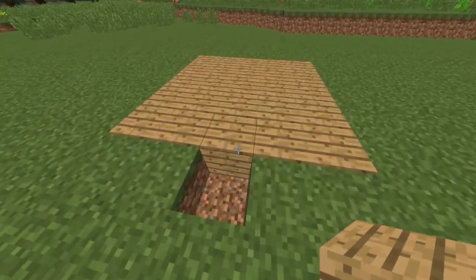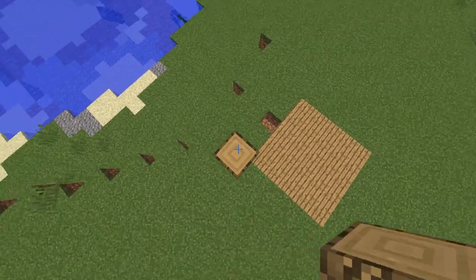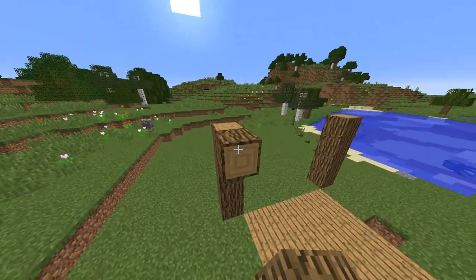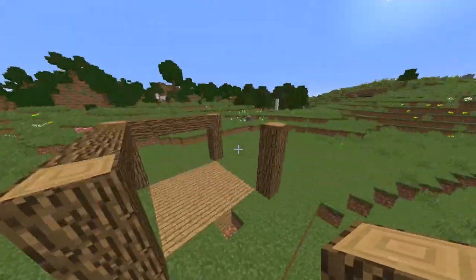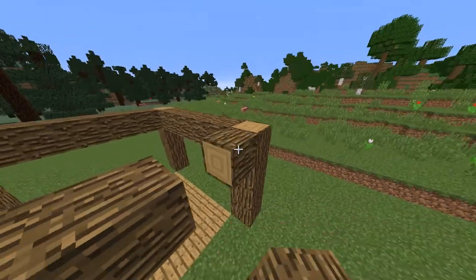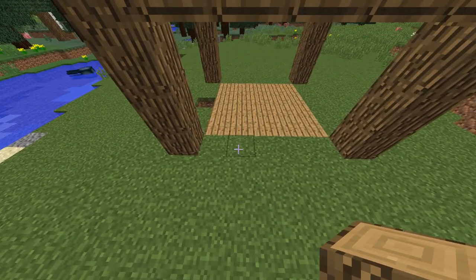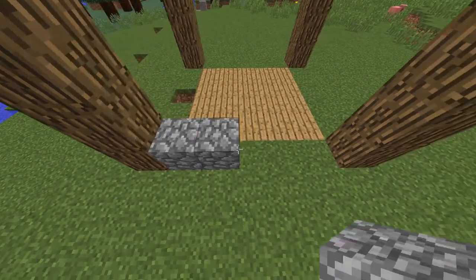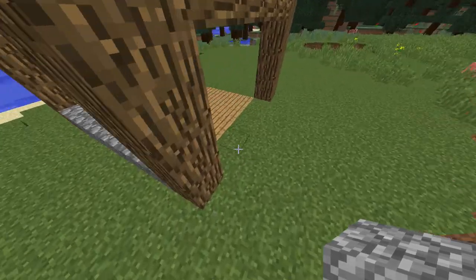That looks fabulous. Then on the corner of each of these, let's stick ourselves four-high oak wood posts. Then create some cross struts from one post to another, which gives us a bit of shape and structure. I've managed to knock out a little square at the front of the house there, which is okay because I was going to remove that anyway. Now we're going to get some cobblestone and come across three — I know it's in line with the wood, but we're going to do something that's going to make that look nice in a minute.